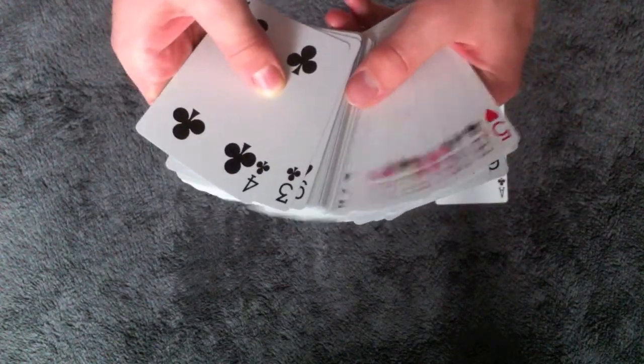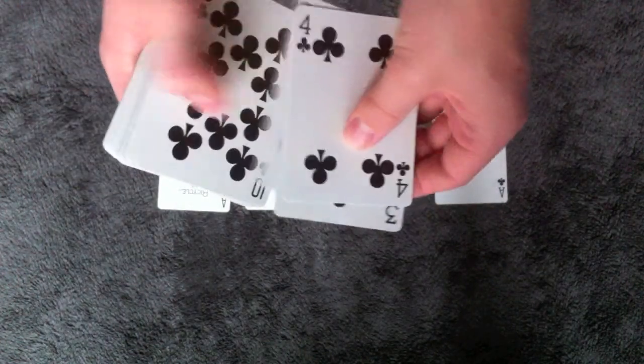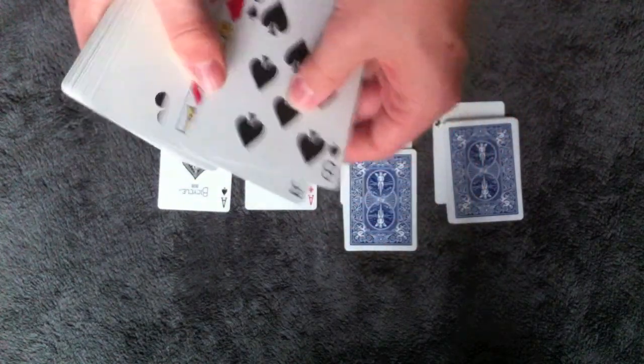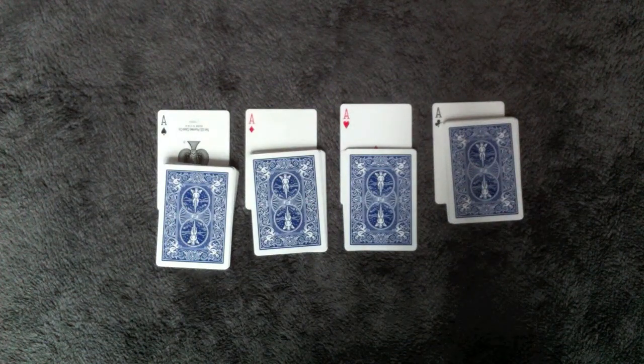So to start the trick, we're going to need to find and remove the four aces. The name of the trick is the Fantabulous Four Aces, so it would be pretty hard to perform the trick without them. There's a story behind this trick. I actually learned it from my uncle, who's a magician, and some of his magician friends. I was never much of a magician, though — I was always a good poker player. But I still enjoyed seeing these cool tricks that they do, and this is definitely one of my favorites, where they would take aces and lose them into the deck, and then have all these creative ways to find them.